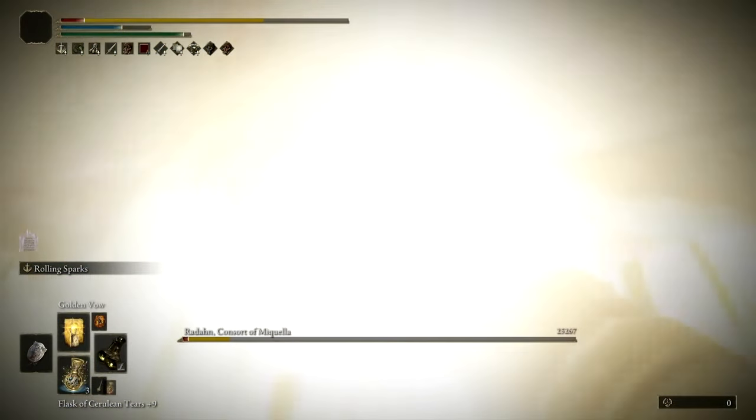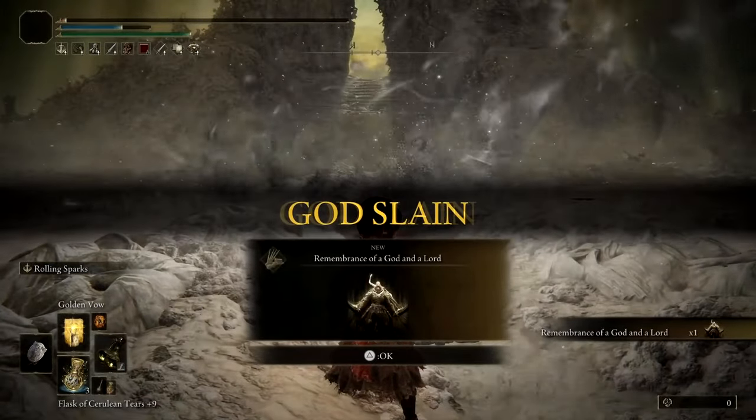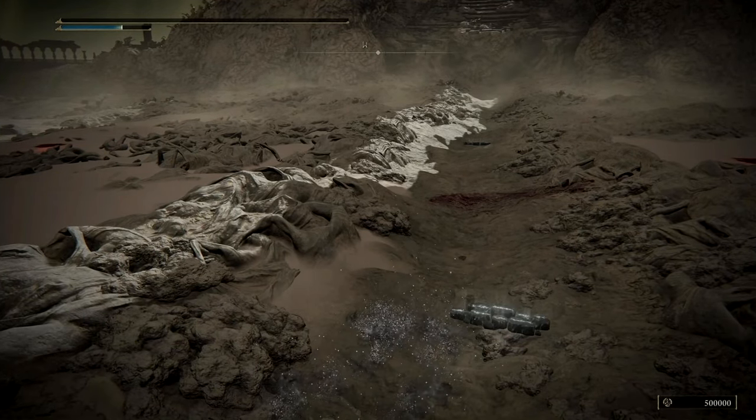And that's it — you have completed Elden Ring's DLC, Shadow of the Erdtree. It is as simple as that: get all the requirements, look at the floor, use your Rolling Sparks, kill the boss, end the game — job done. I'll see you all in the next video.